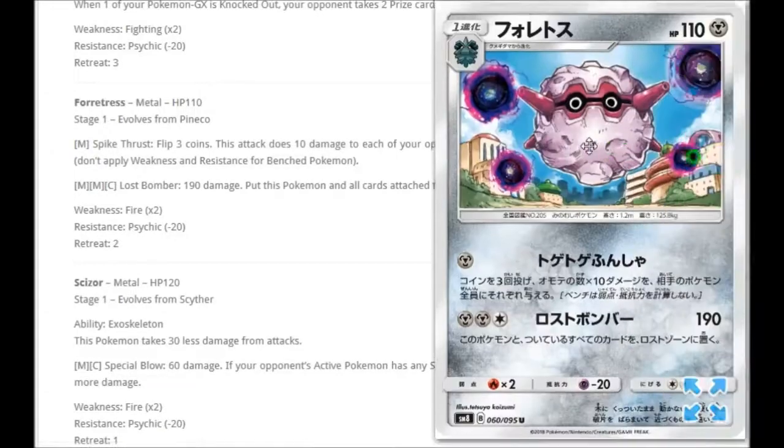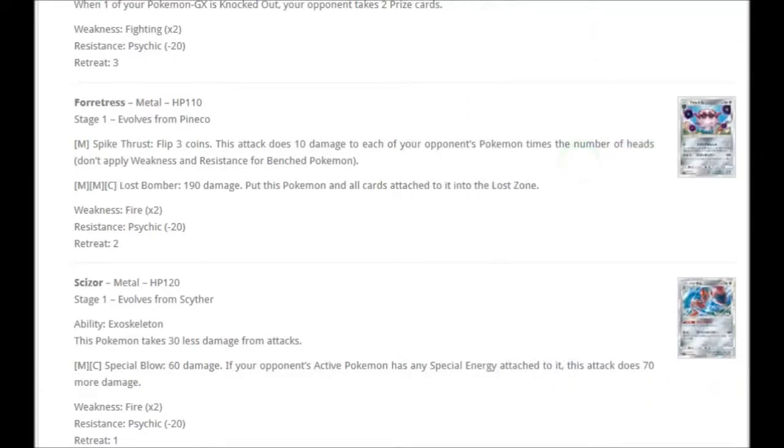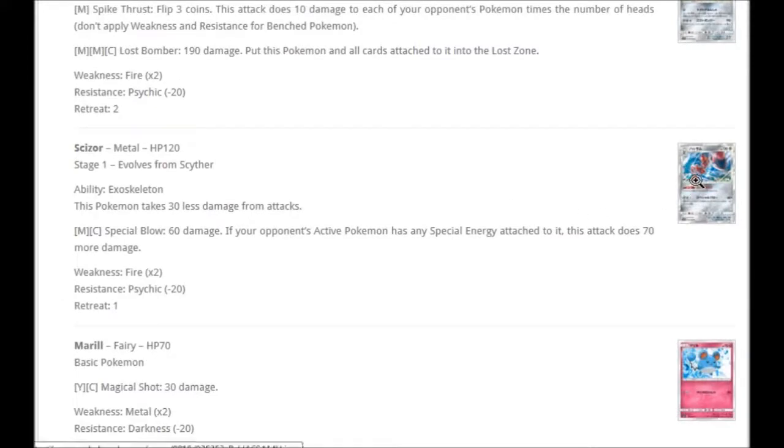Moving on to just the two steel types. We've got a Forretress right here, which does evolve from the Pineco we saw yesterday. For one metal, Spike Thrust — flip three coins, this attack does 10 damage to each of your opponent's Pokemon times the number of heads. So if you get three, you do 30 to everything; two, 20 to everything, etc. That's pretty cool, though if you roll three tails you're not doing anything. Then two metal for Lost Bomber — 190 damage. Put this Pokemon and all cards attached to it into the Lost Zone. You power this up, do the 190 damage — with a Choice Band you'd be doing 220 — and you're putting more Pokemon into the lost zone, which is very cool.